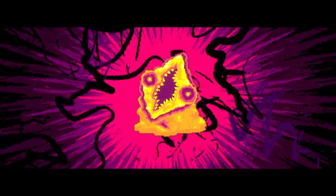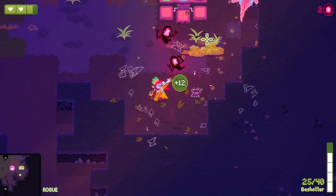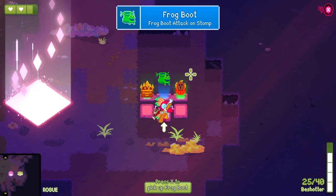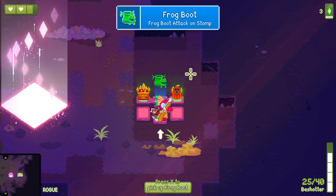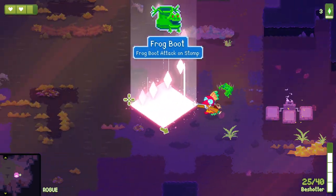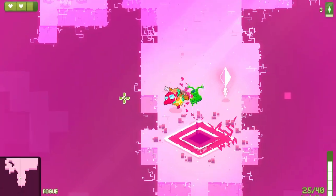Oh, got him! That was tricky. Floors in this game are quite long. Shard gamble, frog boot attack on stomp, and stompable fire buttons appear - let's take the frog boot. Exit world, let us go. Pretty good first floor. Completely forgot the boss would have a second phase there.